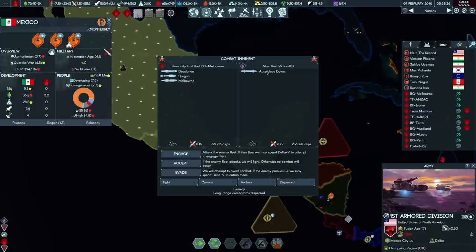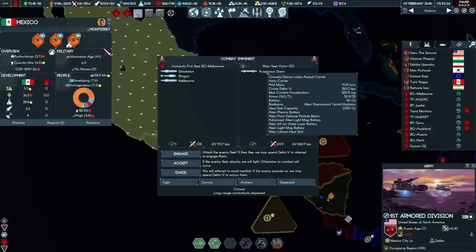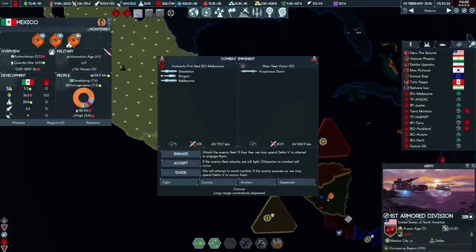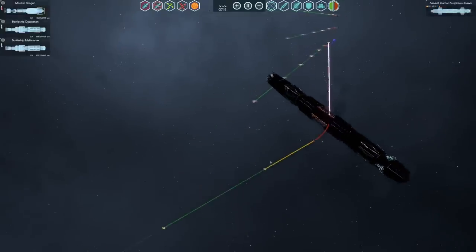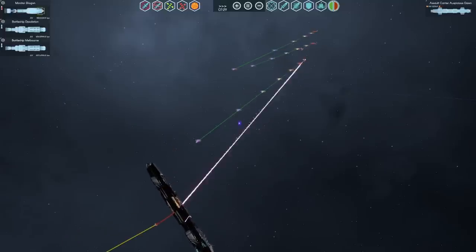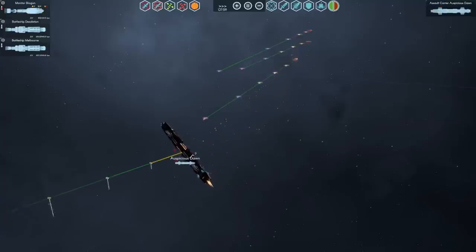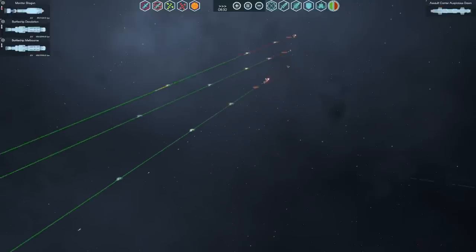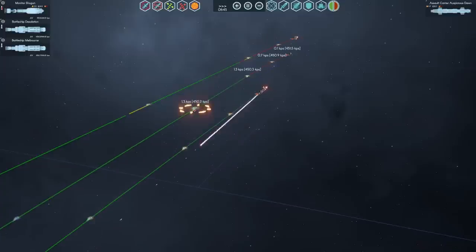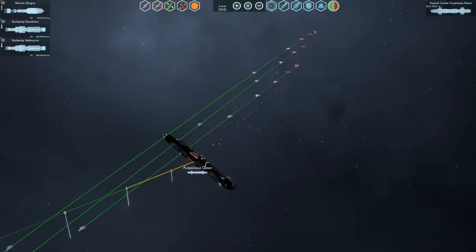Desolation and Melbourne will be engaging the assault carrier. This thing's got a plasma battery, so I'll handle it off-screen. That is a honking large ship — it has to accommodate whatever armies are on board, but it's relatively slow-moving. As we close, we should be able to engage it better. The mags and plasma are coming out engaging our monitor and the Desolation, but we should be able to handle it. Desolation should be able to make the kill if we get close enough.